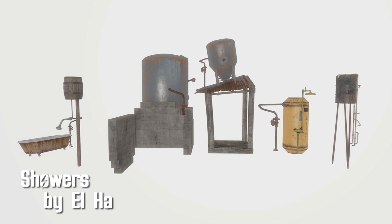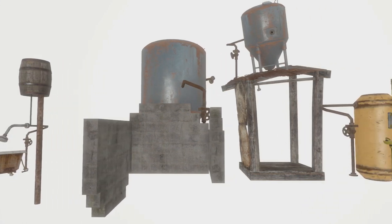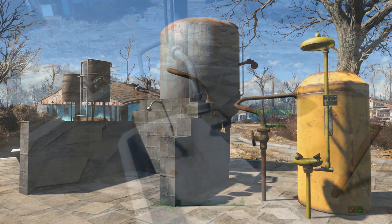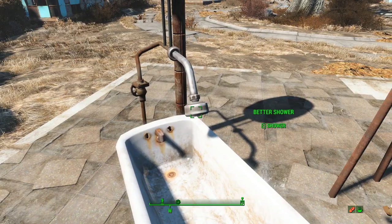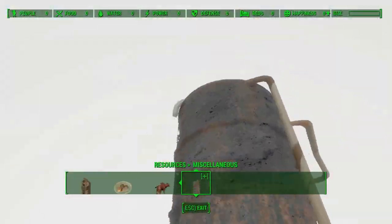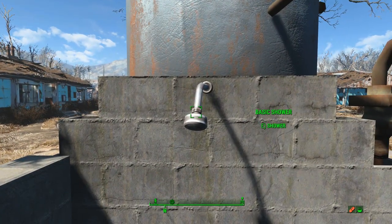Showers by Ilha. This provides five brand new showers for you and your settlers — although your settlers won't be using them, it's just you. Showers give plus one to three charisma for five hours, and sometimes some radiation. There are no animations, so it's up to you to use your imagination and figure out what it's like to take a shower. The wooden shack shower doesn't really allow you to get inside, and the tiny barrel shower, once placed, isn't really able to be picked up — or at least I couldn't pick it up. Besides that, though, pretty cool mod. Now all we need is a bathtub addition.